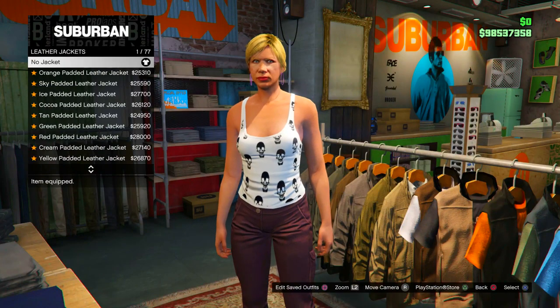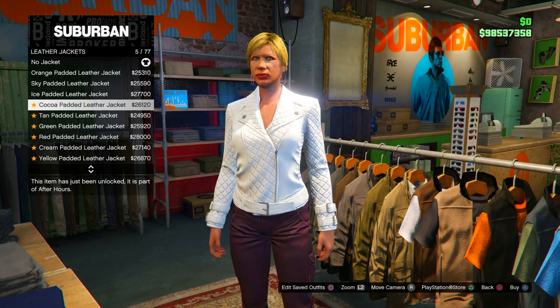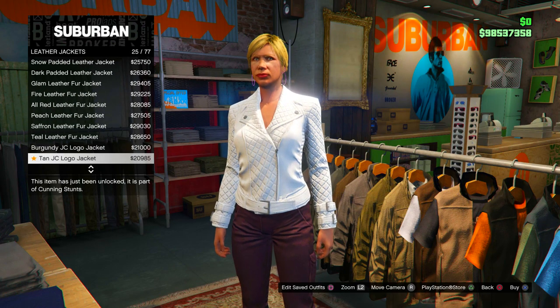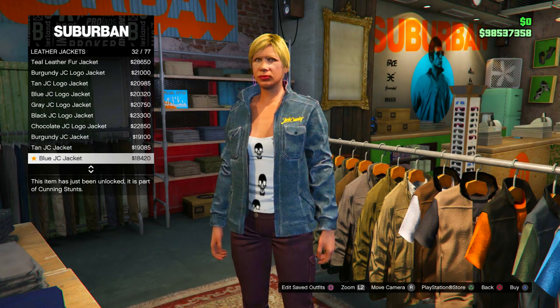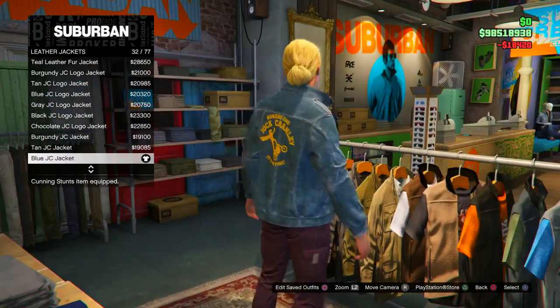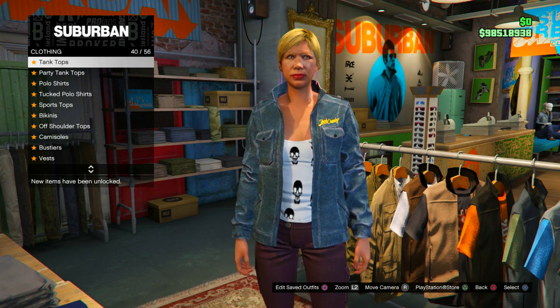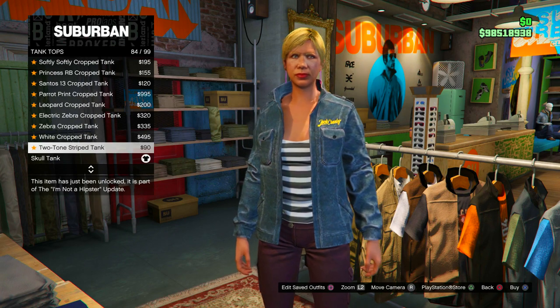First, head to the top section, go straight down to leather jackets, and purchase the blue JC leather jacket. Once you've done that, back out of that category, head to the tank tops, and purchase the two-tone tank.